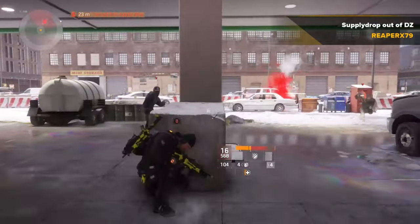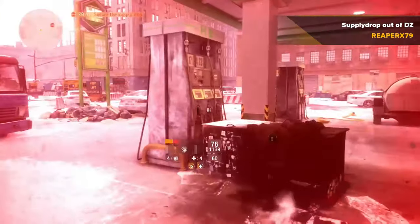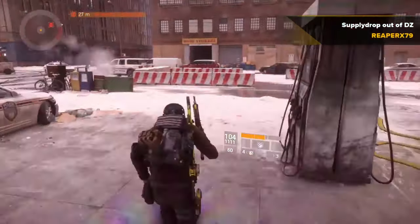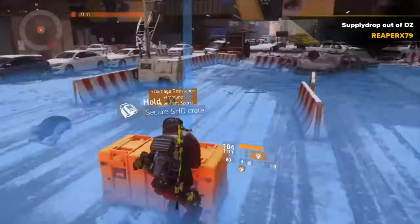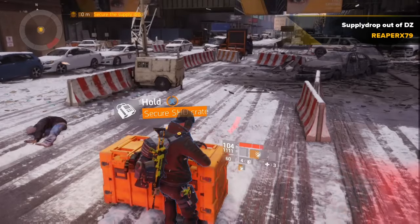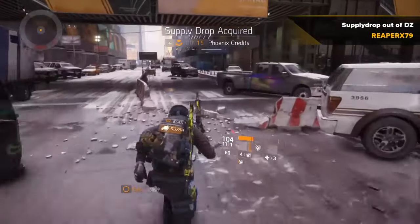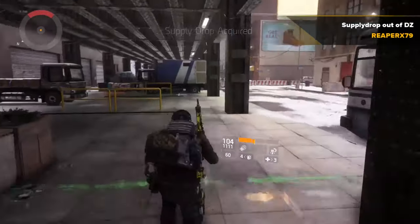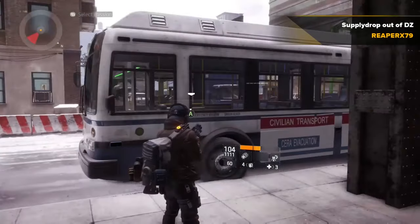I'm trying to clear these guys out and look at this - I'm kind of surrounded, and it's such a shame I'm actually getting hurt by this. When you see what I get, let me know in the comments what you think. I pop my ultimate - I only have so much time left - I just want to get it and get the hell away from there. Check this out: 268 Reclaimer knee pads and 229 weapons - awesome! All supply drops have been claimed.